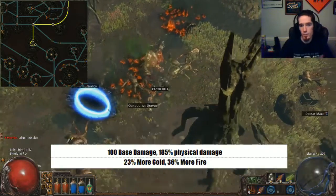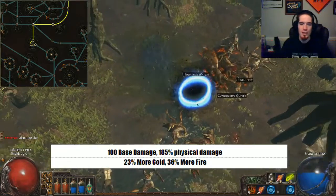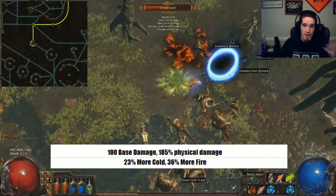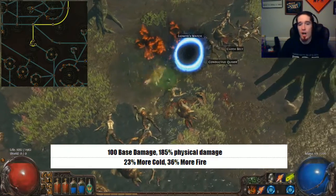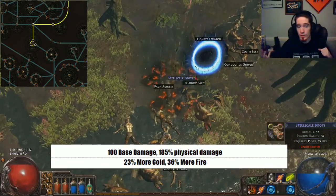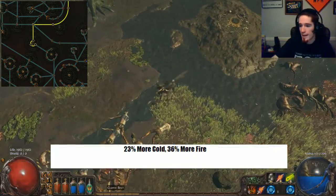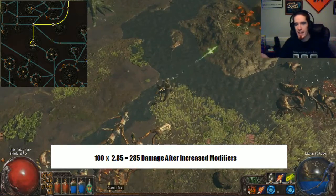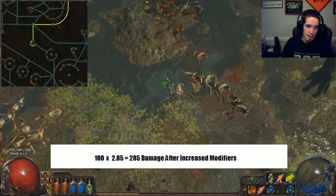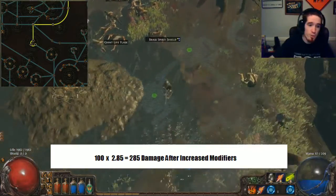Let's say you have a character dealing physical damage and you run Hatred and an increased fire damage gem to maximize damage. Let's say you have 100 base damage, and after adding up all your passives and gear you have 185% increased physical damage. Your auras and support gems are giving you 23% more cold and 36% more fire. The first thing we do is find the base damage after increased modifiers: 185% increased means times 2.85, so with 100 base damage that gives us 285 damage.